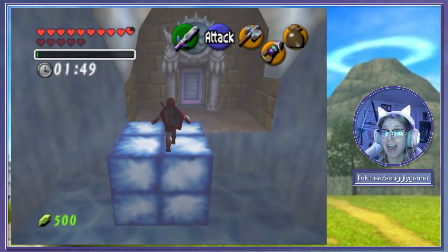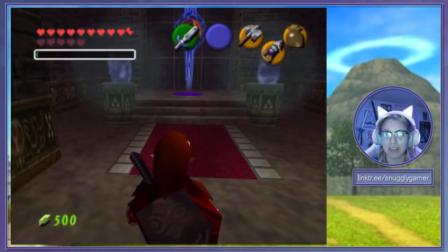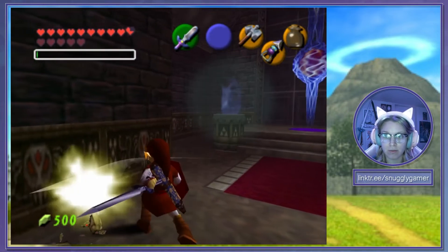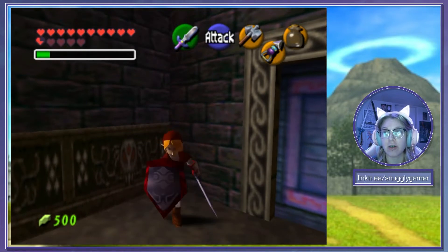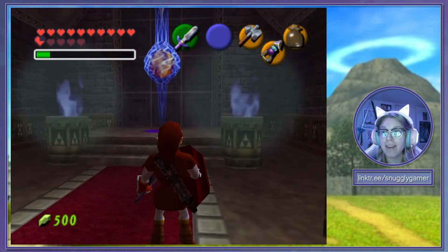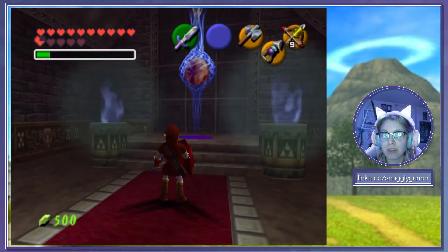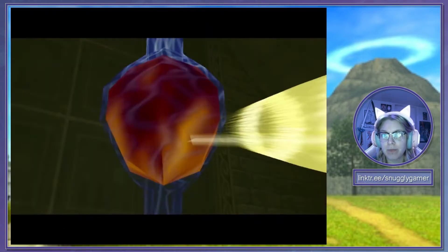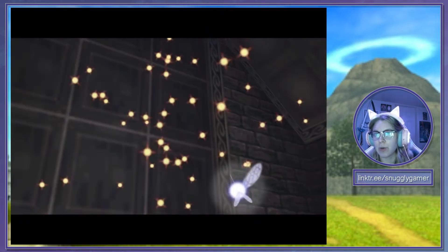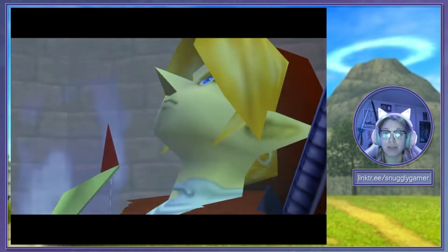A big hammer! Hammer time. We unlocked that. But I could have just climbed up that ledge like I did the first time. A fairy and some magic — oh thank God. Let's use our light arrow to shoot this orb. We don't really have enough magic to do the other room, which is unfortunate.